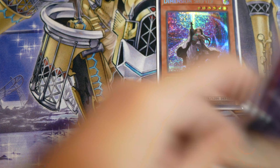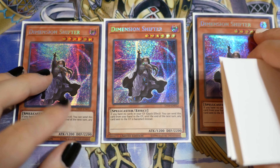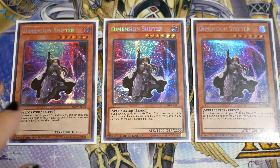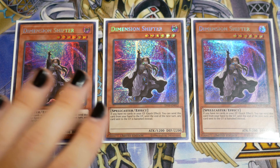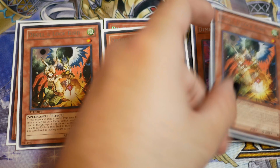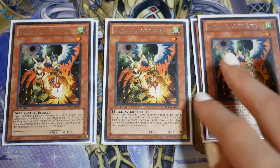Onwards into the side deck. We're playing triple Dimension Shifter. We can't really afford to play lackluster hand traps like Ash or Ghost Belle where it's just one-for-one cards. We need cards that blow out as hand traps, and that's why we play triple Dimension Shifter — because Drytron is a hell of a deck and you gotta play the one blowout card versus them.